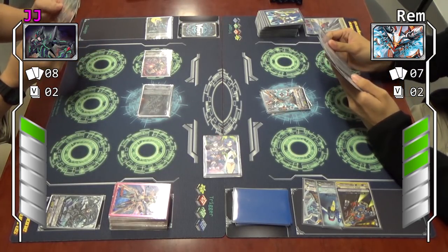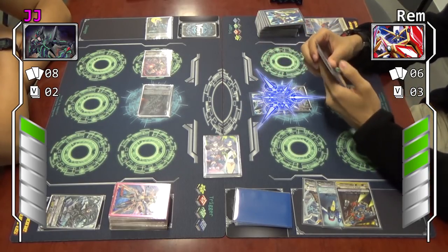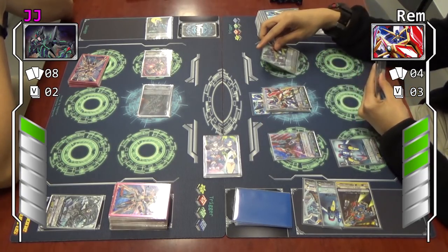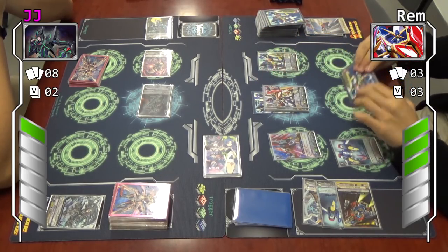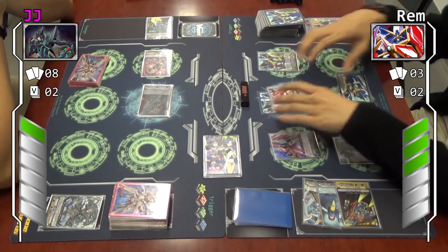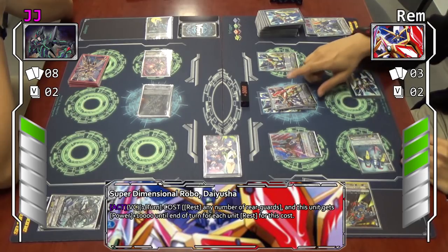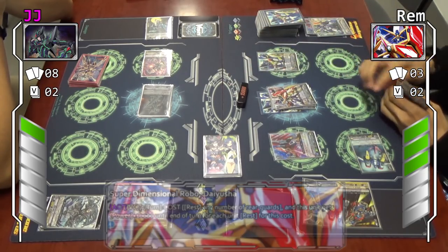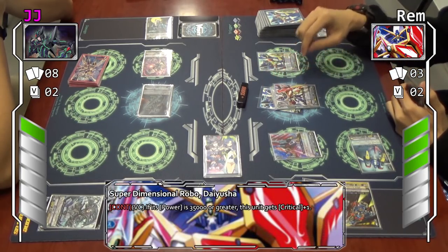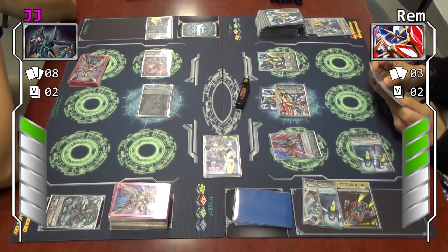Stand and draw. I get my Force marker to my vanguard. I call Die Dragon. I call Die Marina. I'll call Die Yusha. I'll activate Die Dragon's skill — with 4 plus 1 rear guards, my vanguard gets plus 5k. Then I'll activate Die Yusha's skill by resting one of my rear guards, Die Marina — my vanguard gets plus 10k. So that's 15k. For my vanguard's first skill, if my vanguard is at 35k or higher, plus 1 critical. Power check — 38k. So my vanguard at 38k with double critical. No guard.